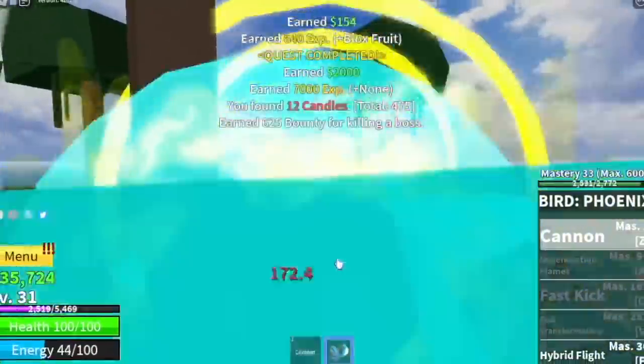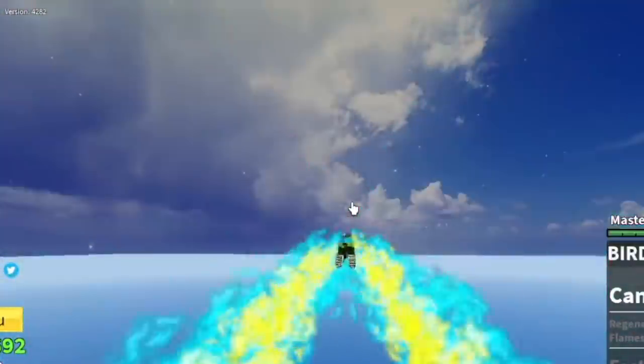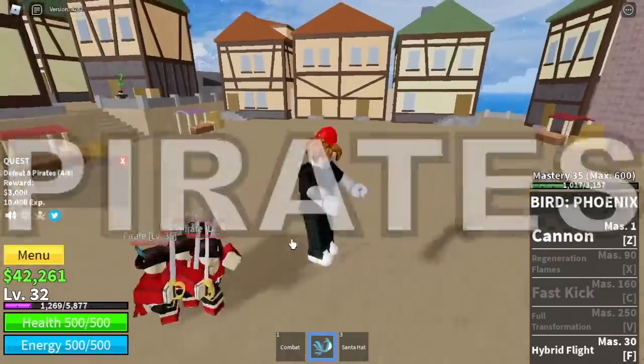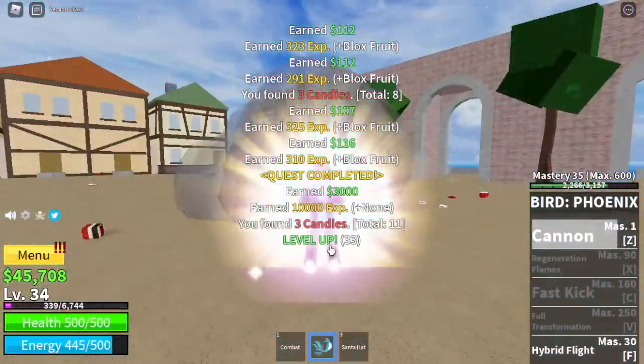We've unlocked a new skill — the Hybrid Flight. Check this out, it looks kind of bad but don't worry we will awaken this later. Next up the pirate village. If you're gonna follow the compass this will lead you to the pirates. Grinding here is really good but not as fast as the Gamer Nom way.